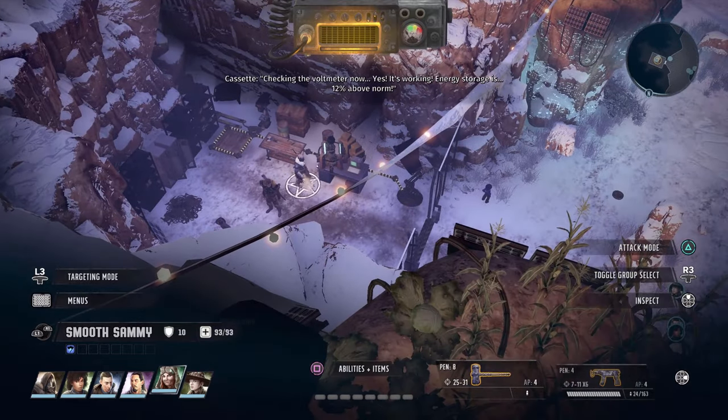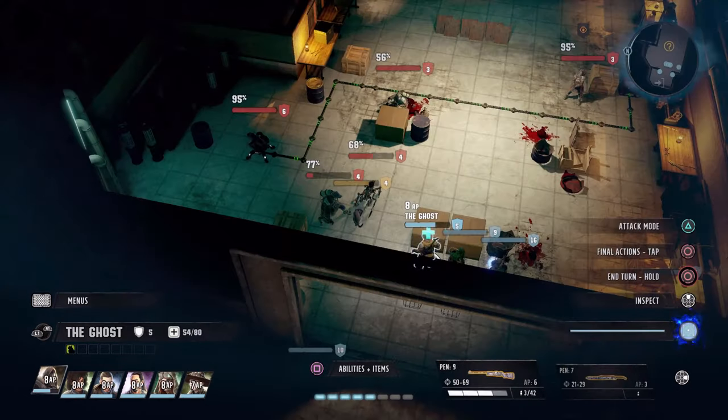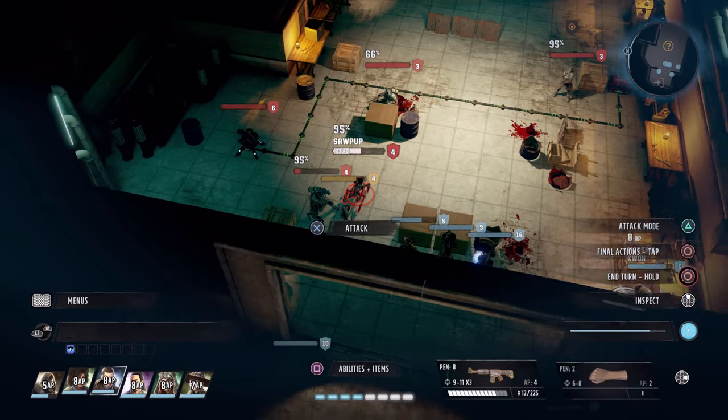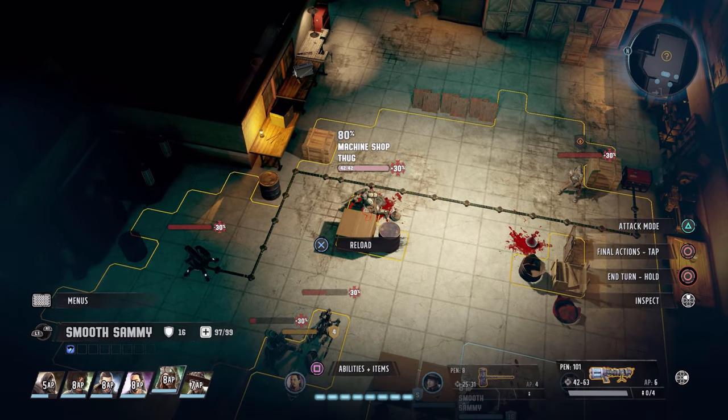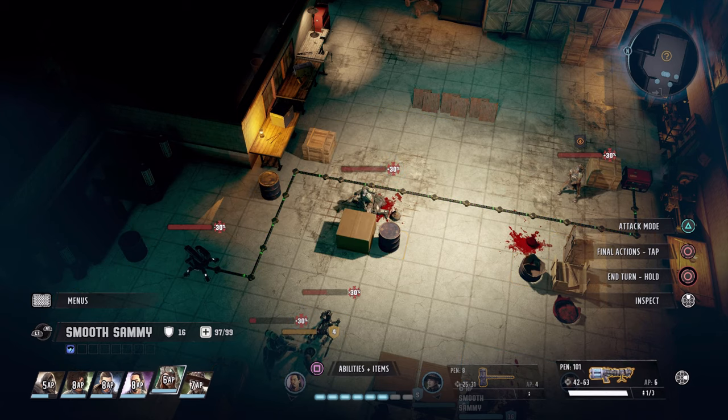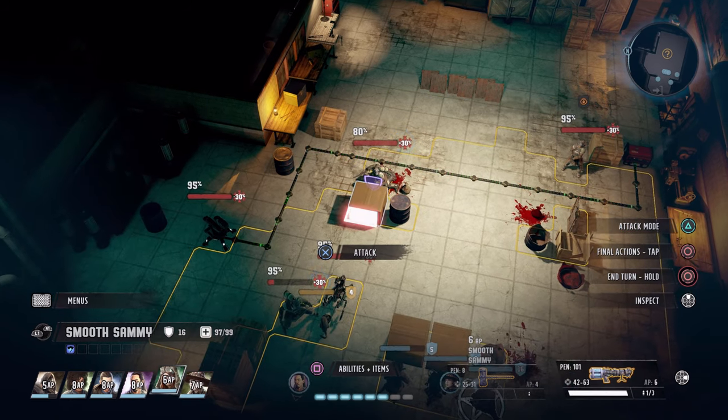We've got the weapon, so let's skip towards combat. What we're going to do is kill a foe — all we need to do is make sure the frozen status is on him. In my case, not only was the frozen status on him, he got shattered in one shot.